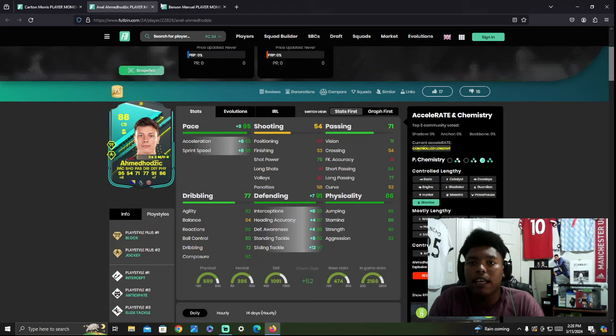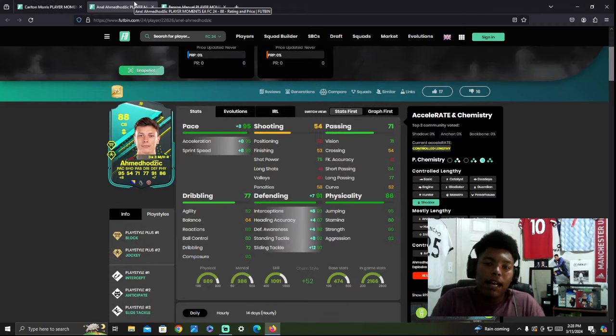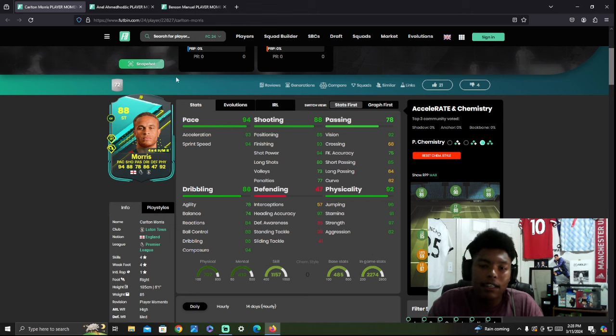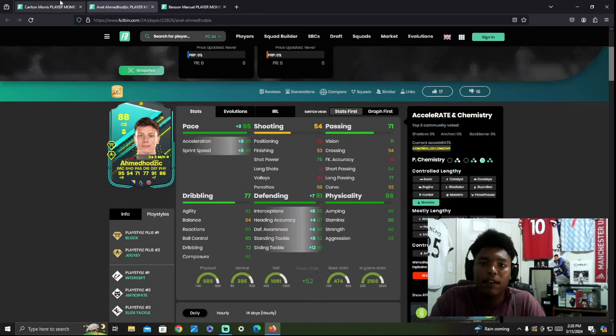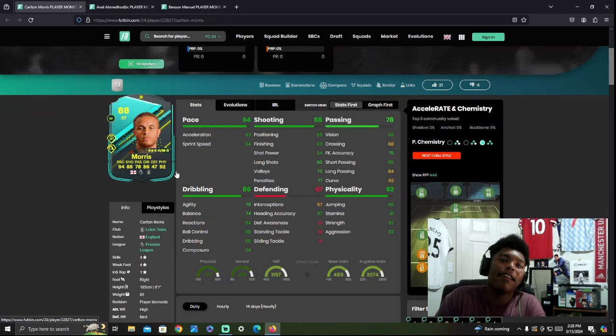If I had to pick one out of the three meta-wise, Ahmed is going to be your guy. If you don't care, I would probably go with Manuel because of the five-star skill moves, then him second, and Morris third. Hope that answers your questions about who to pick for this Spring Update Promotion Players Moment SBC. Spellman Dynasty guys, and I'm out. Thanks for watching.